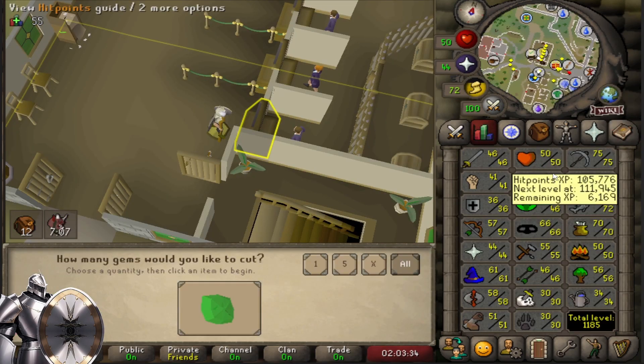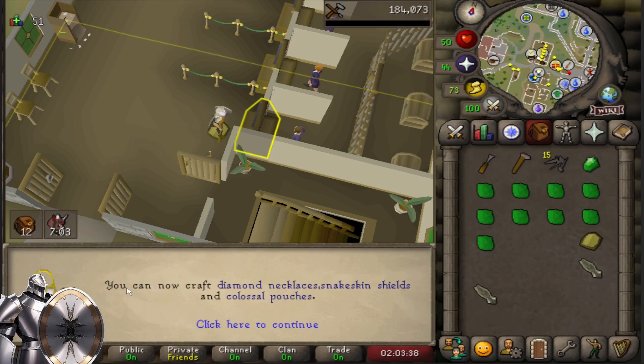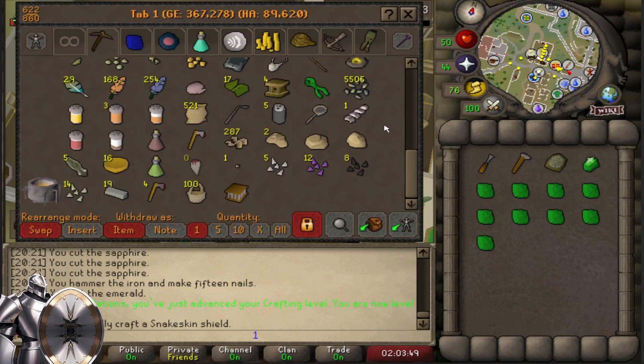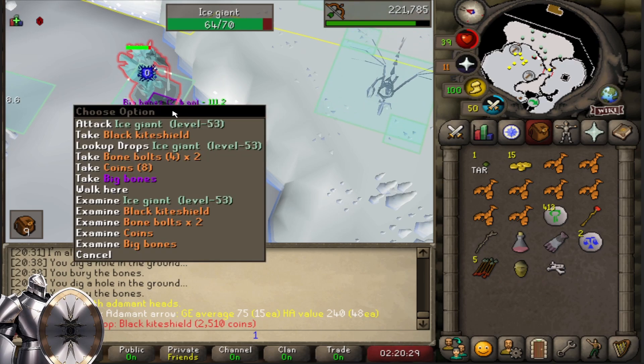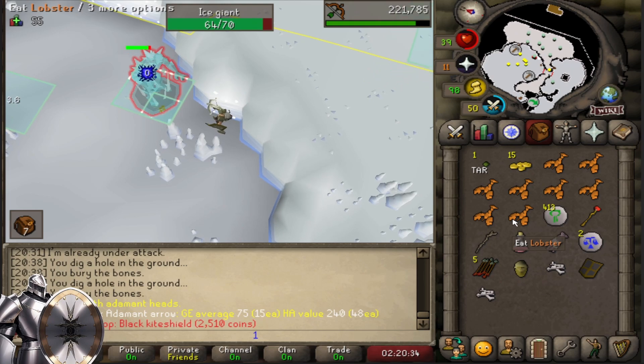About to get 56 crafting — there it is. That unlocks the snakeskin shield, so I'm immediately gonna make that. Pretty big upgrade actually. And with that I have completed a full black armor set. I just missed the boots now, but obviously that's a slayer-exclusive drop, so that won't count.